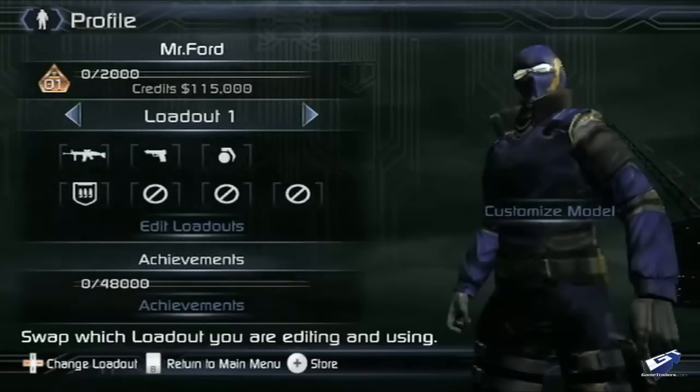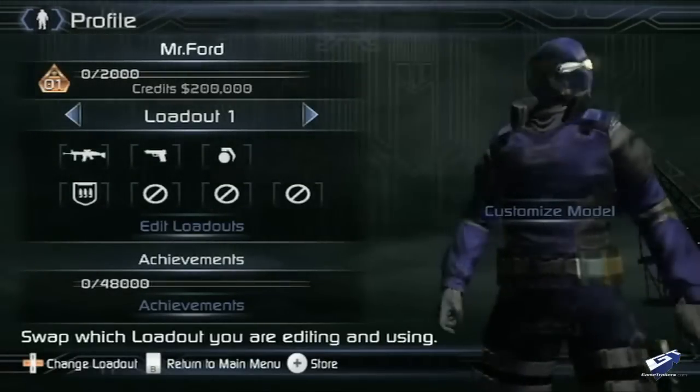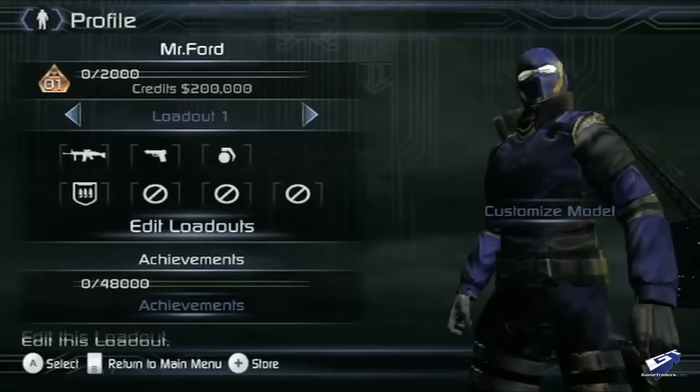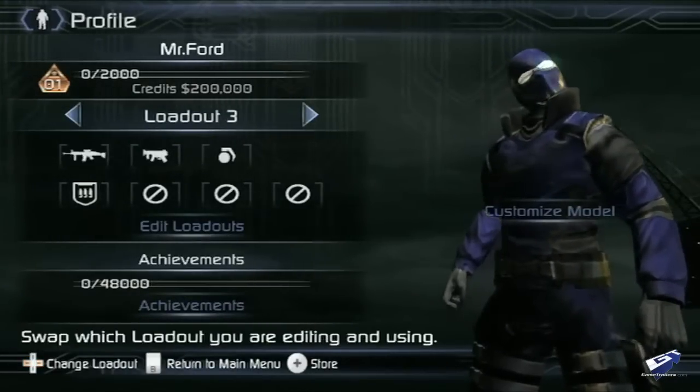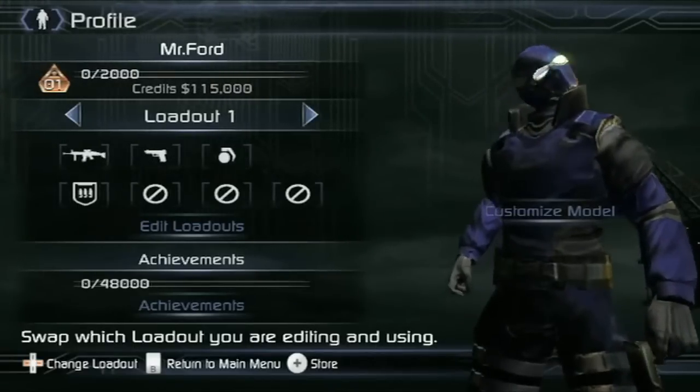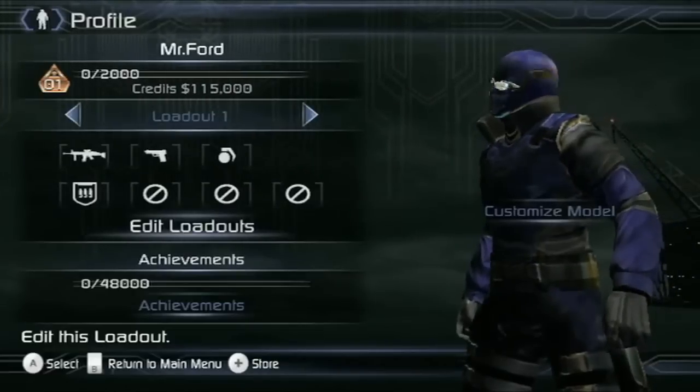The profile screen gives you quick access to lots of information about your Conduit 2 persona. You can see your file name and rank, how much XP you need to get to the next level, the credits you have available for shopping in the store, your loadouts, and your achievement score.